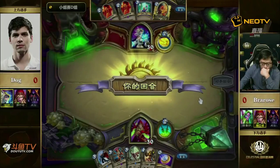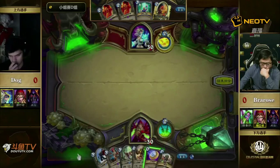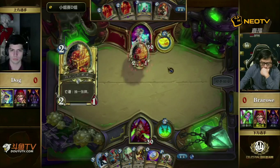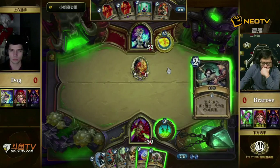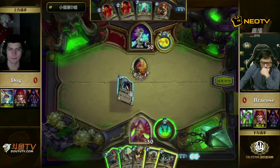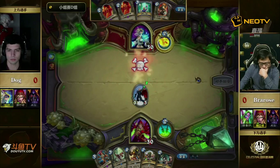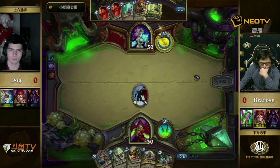The decks play very differently. The combo Rogue — Oil Rogue — you can play it almost like a Hunter: Eviscerate to face, huge weapon. People even play Assassin's Blade and Loatheb. But those things are cut to make room for the Eggs and the Raptor, so this Rogue is actually played almost like a Zoo-style deck. And what does Freeze Mage excel against? Zoo-style decks. That would seem to be in Dog's favor.